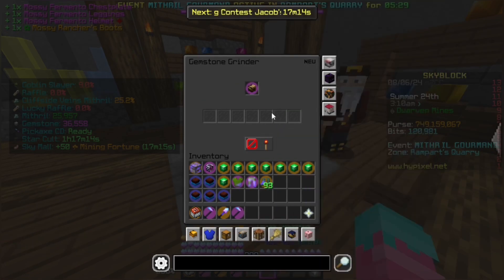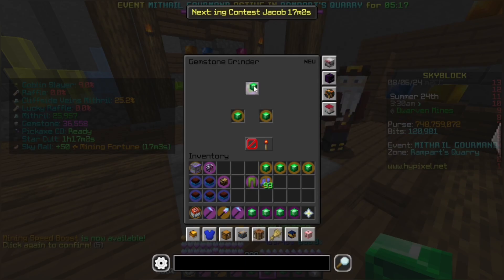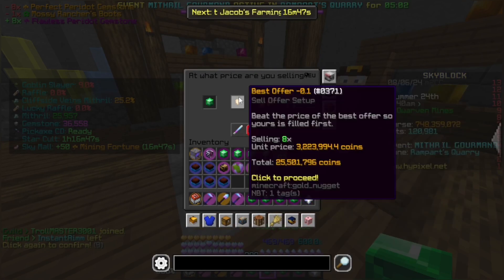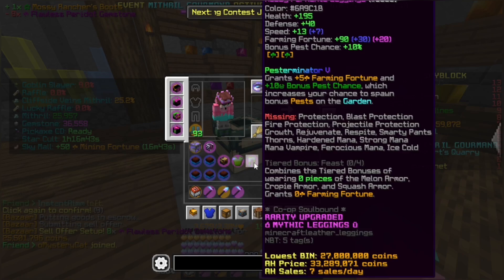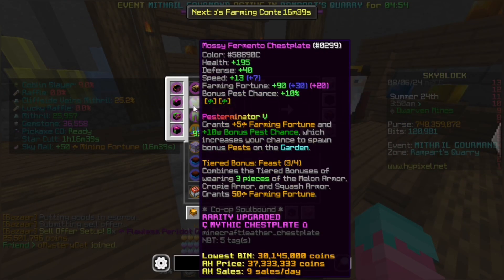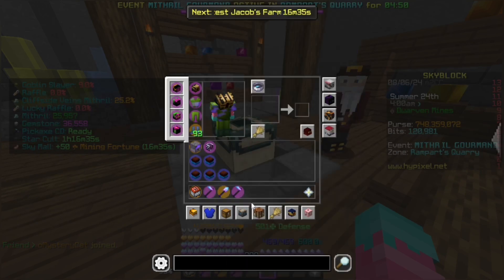Time to replace all the gemstones on the armor. And that is done. We get back 25 mil — that is not even one perfect. It was worth it, guys. I mean, that just looks good. And plus 4 farming fortune per piece.